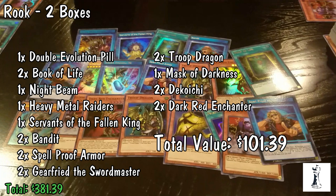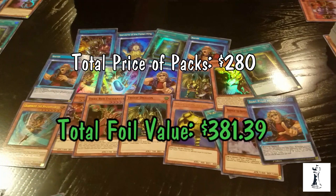On average we're seeing 18 to 19 foils across the boxes we opened — and once again, we opened 7 boxes and then some. Hope you guys liked this. I have the whole mathematical breakdown for you here. If you like this video, feel free to hit the like button and of course subscribe for more. Thanks everybody.